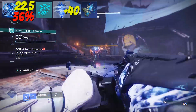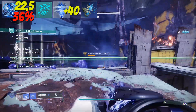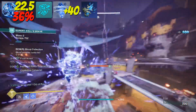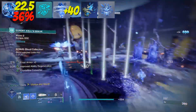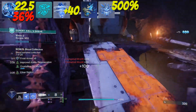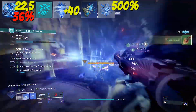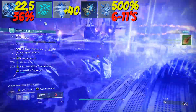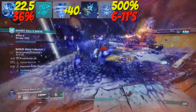Shatter Dive is our second leg of this build — jump in, hold dodge, come down, ice is gone along with the bad guys. With Whisper of Shards, when we shatter any friendly stasis crystal, we get a 500% boost to our grenade recharge rate. With one crystal, this boost is active for 6 seconds. With multiple crystals, we get an 11 second boost.